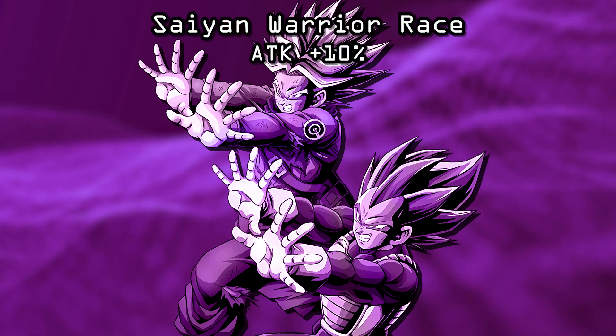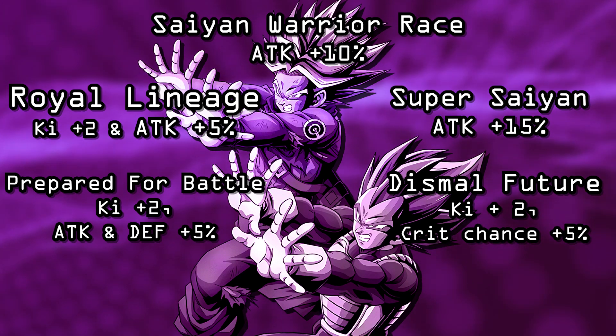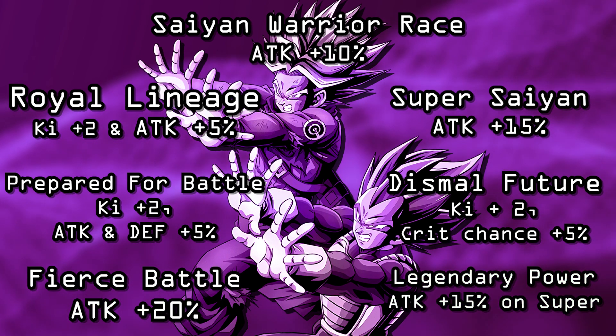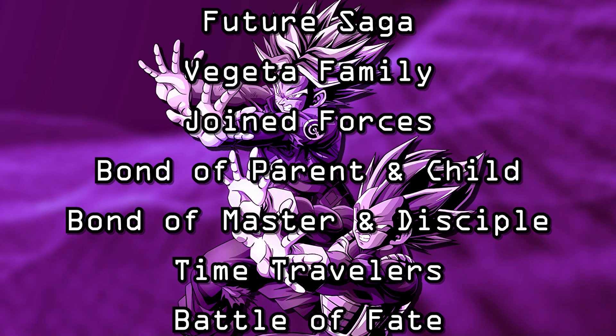For this father-son combination, let's talk about their links — these are at link level 10, so make sure to link level your characters. Their links are: Saiyan Warrior Race (ATK +10), Super Saiyan (ATK +15), Royal Lineage (Ki +2, ATK +5%), Dismal Future (Ki +2, chance to critical hit +5%), Prepared for Battle (Ki +2, ATK & DEF +5%), Fierce Battle (ATK +20%), and Legendary Power (ATK +15 on super attack). They share the teams Future Saga, Vegeta's Family, Joined Forces, Bond of Parent and Child, Bond of Master and Disciple, Time Travelers, and Battle of Fate.